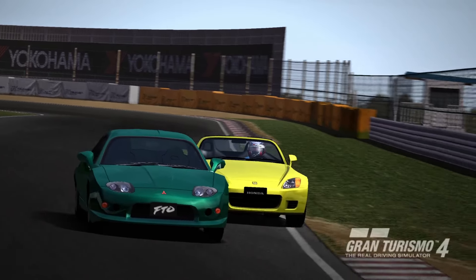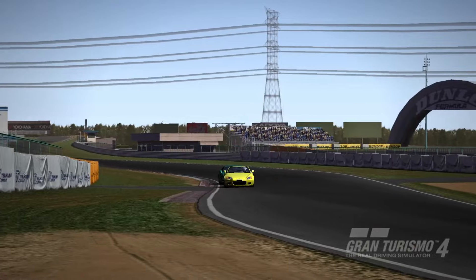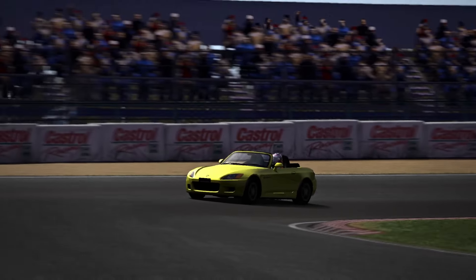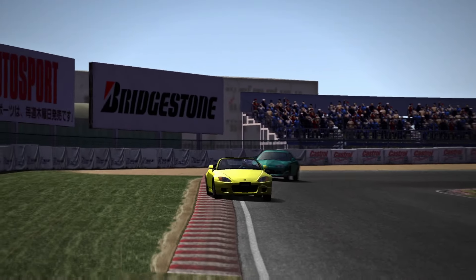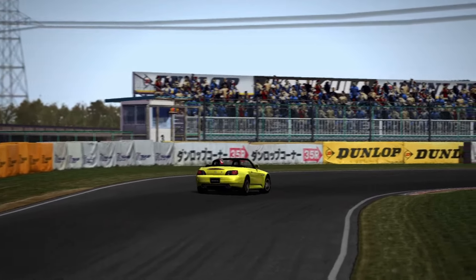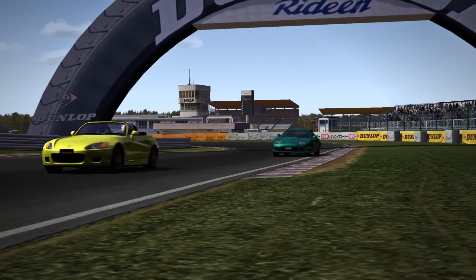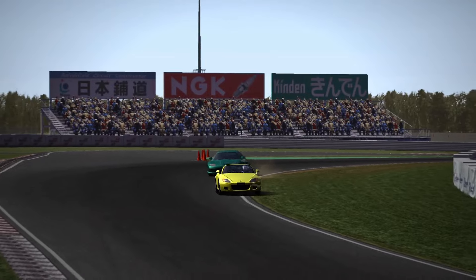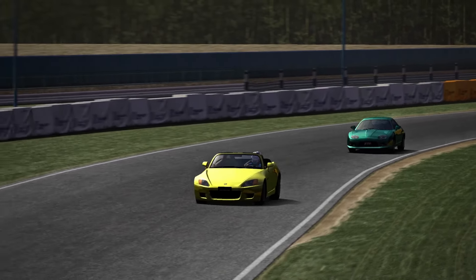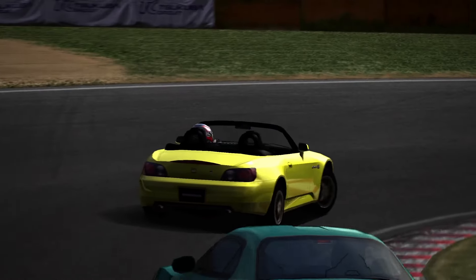I highlighted cars from the PS1 era of Gran Turismo last time, so now it's only fair that I do the same for the PS2 era. But this is where things get tricky. With Gran Turismo 5 and 6, Polyphony made the odd decision to port over existing models without doing much to them. This makes our definition of unicorn make less sense because now we're looking at cars seen in three or four games. They'd still be in GT, but now that changes our definition from only in one or two games to didn't reappear in GT Sport or GT7.